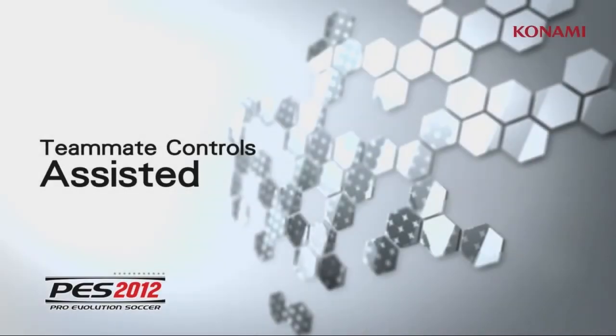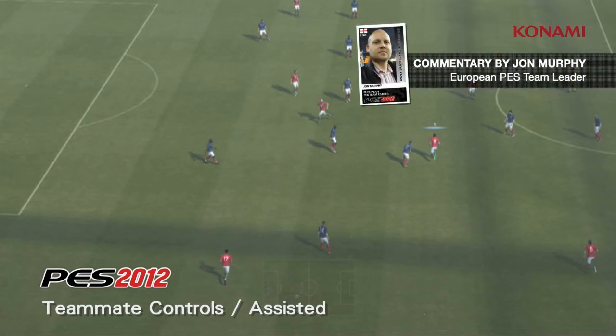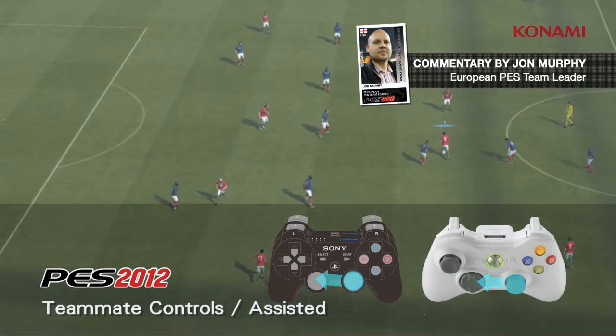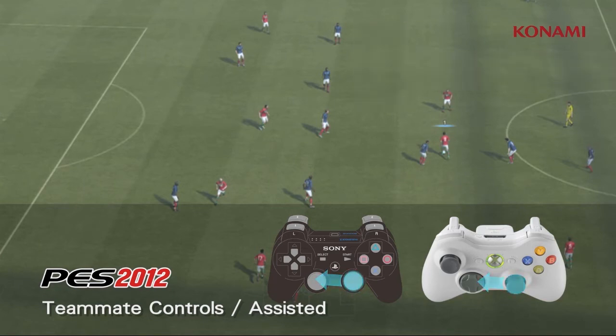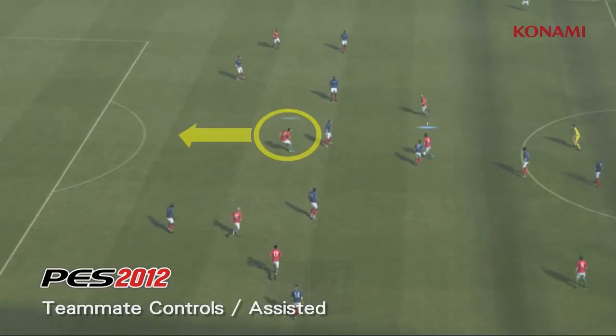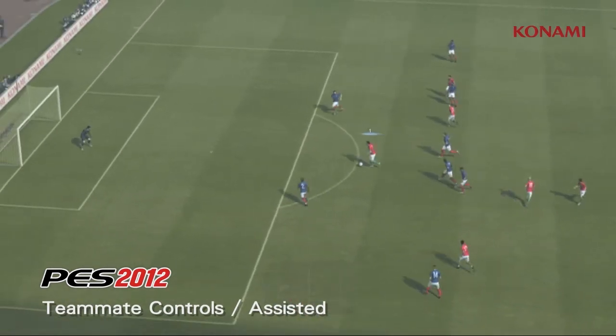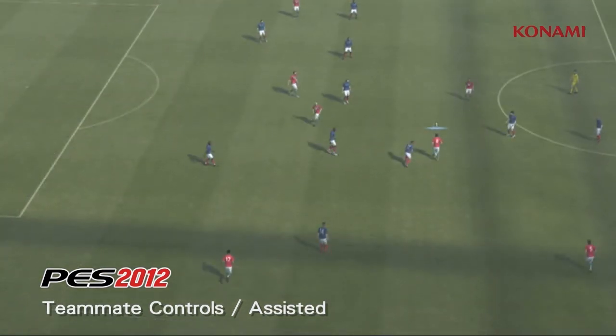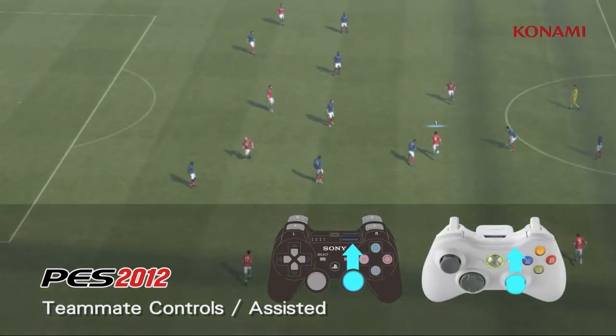We're now going to take a look at the teammate assisted control system. We've already seen in PES 2012 how the active AI anticipates play, providing space and options for the best possible gameplay experience. However, as we can see here, those that want to take more direct control can select from one of two types of teammate support.